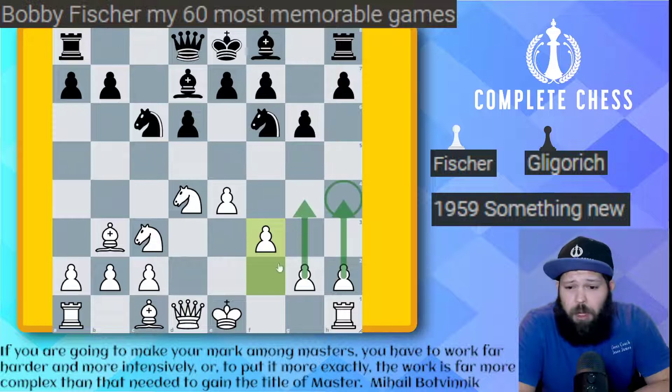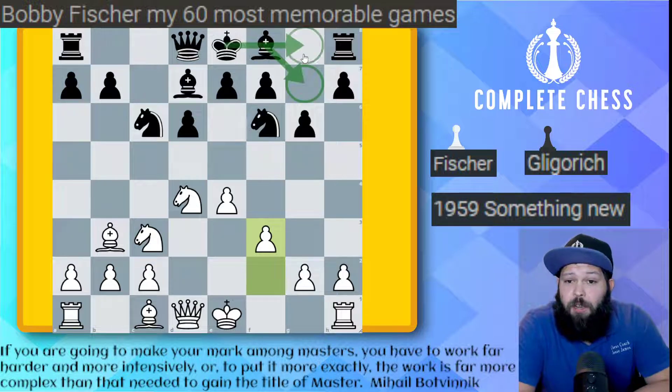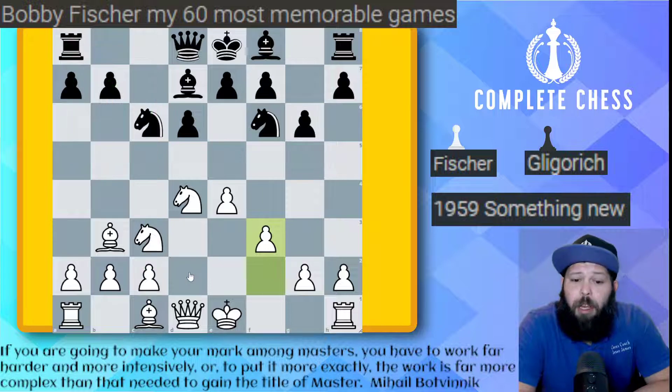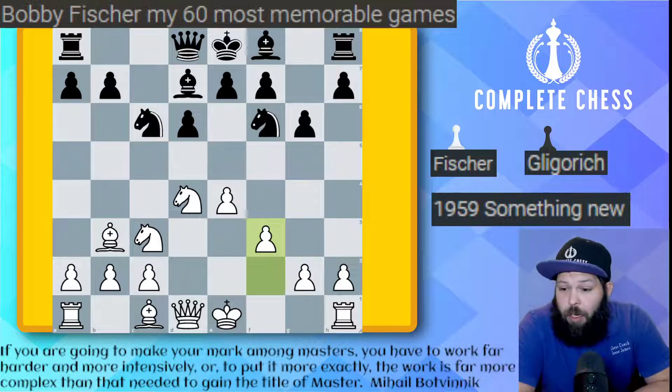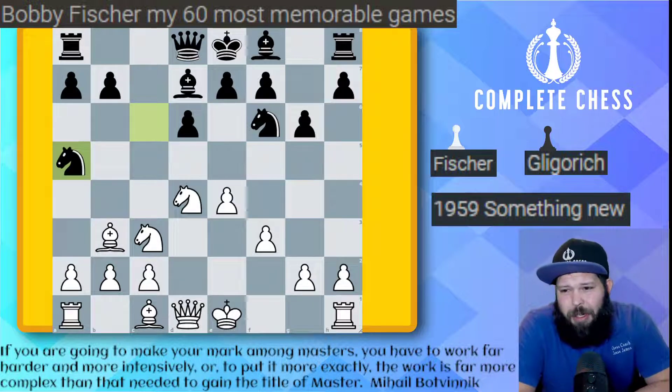Black is not defenseless, especially in the dragon. He's going to fianchetto himself, castle kingside, and then probably push the pawns forward and try to create some counterplay down the c-file. Knight to a5 got played, trying to hunt down this bishop. Research and games have shown that this is actually not that great here.